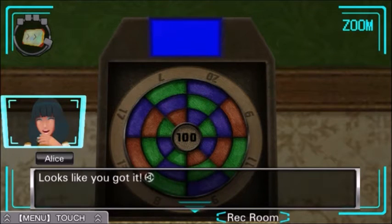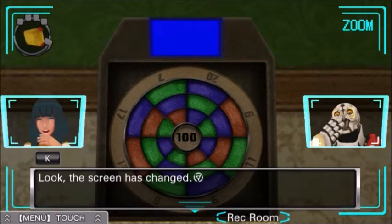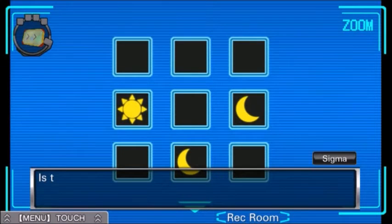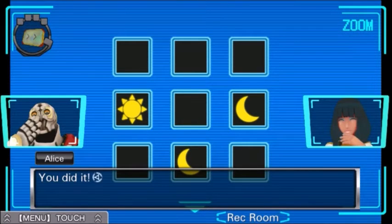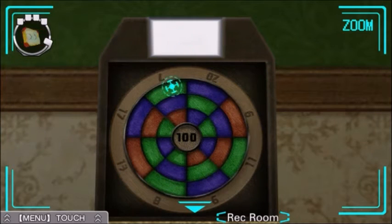Looks like you got it. Well done, Sigma. Look, the screen has changed. Yeah, I know. Is this a password? Oh, well done — this must be for the safe. You did it! Hooray. And now we do it again.